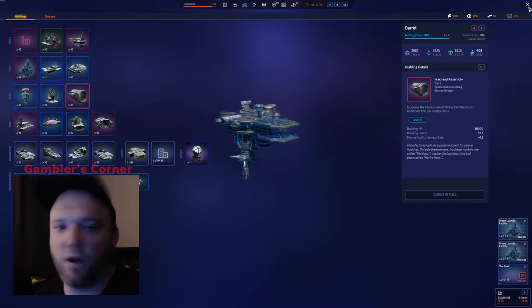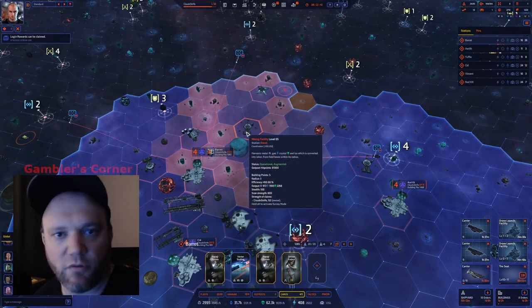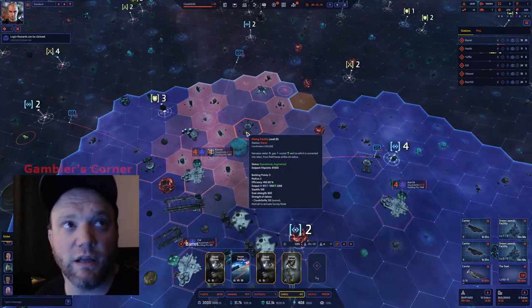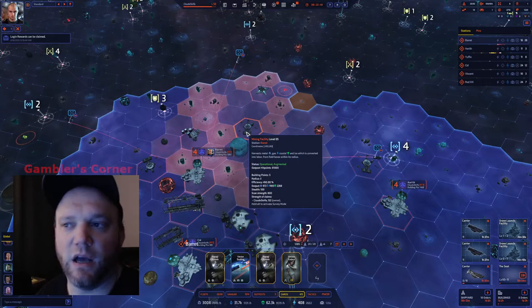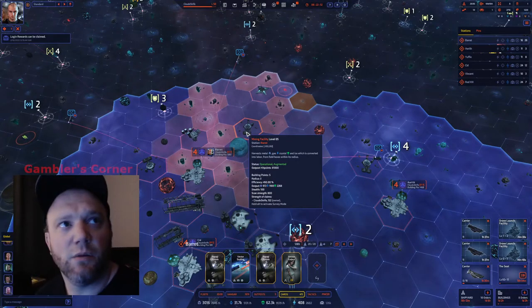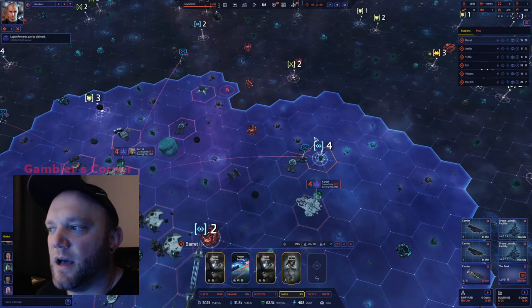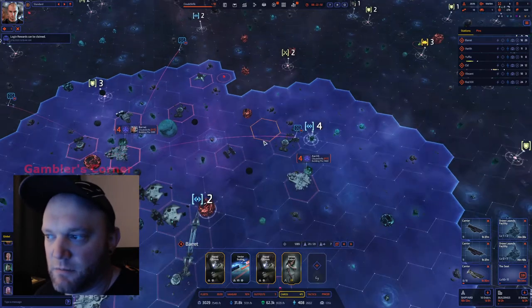This is a really good combo for you new guys. You're not necessarily going to have repair drone cards unless you get really lucky — like you get a level 5 daily mission or a daily challenge and you get this card out of a cache. But I just wanted to show you guys this. This is your first outpost that you're going to be making: the mining facility.